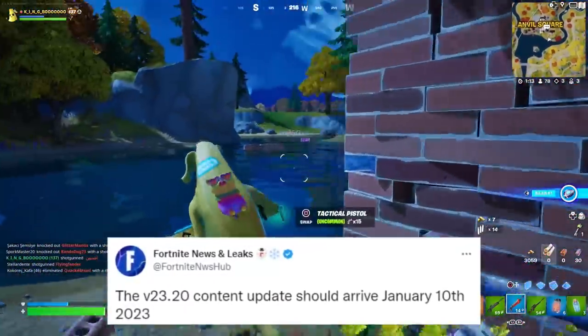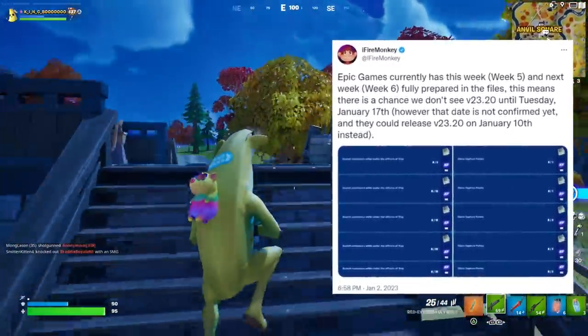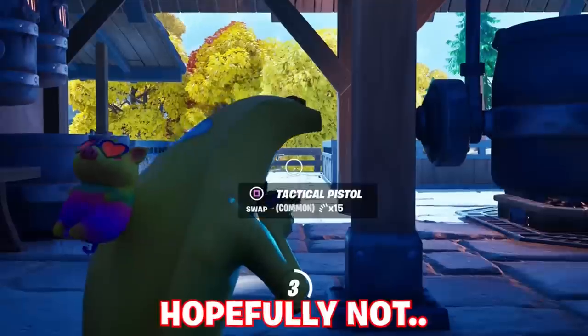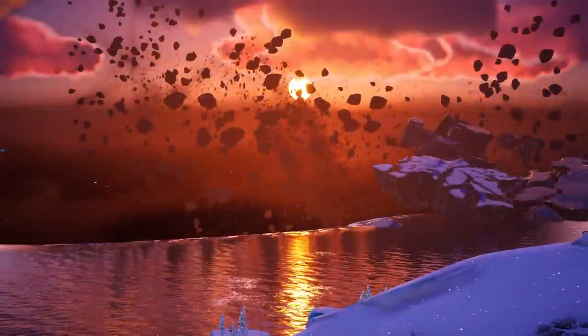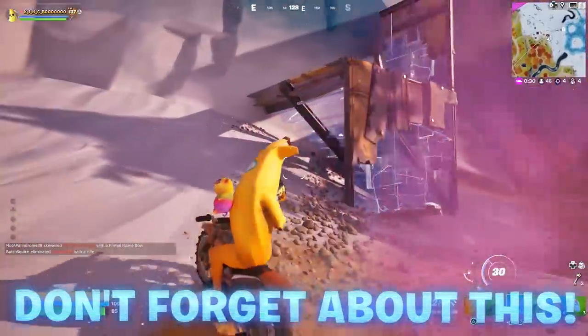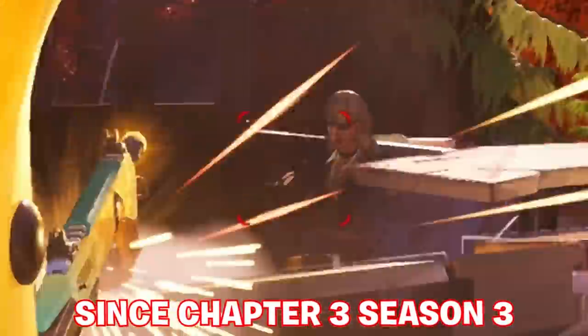Update 23.20 is either upcoming on January 10th as dataminers have previously stated, but reliable dataminer and leaker Firemonkey came out with some unfortunate news about it not coming until January 17th. I really do hope we don't have to wait that long until the second update of Chapter 4. I love the sunset scenery on this new island. For those that don't already know, Chapter 4 Season 1 was scheduled to have four downtime updates within it since around Chapter 3 Season 3.